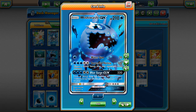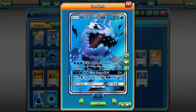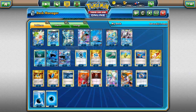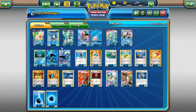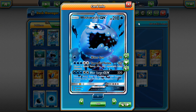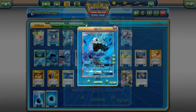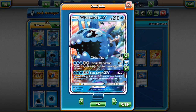The strategy is: build up Wishiwashi with Max Elixir attachments or Palkia EX, go Blue Surge for 220 damage, take a big knockout, then build up a bunch of different attackers. I still want to make a video on this even though it's not that good - I want to showcase Wishiwashi GX. I can't leave this guy in the dust. I want to make a video on at least all the GXs from Sun and Moon Guardians Rising.